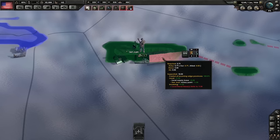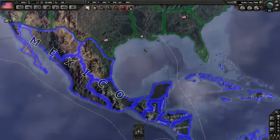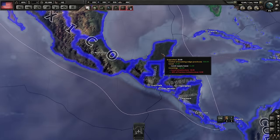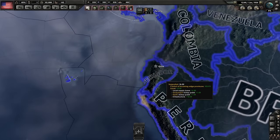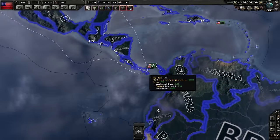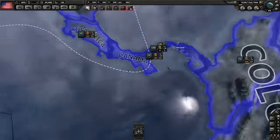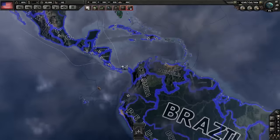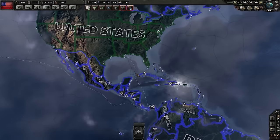Keep in mind that supply routes in Hearts of Iron IV can only cross water once, so you couldn't have supply flowing from Louisiana into the Yucatan Peninsula, and then again out of Guatemala and into Ecuador. This makes holding territories like the Panama and Suez Canals very important, as canals count as part of a continuous sea route.